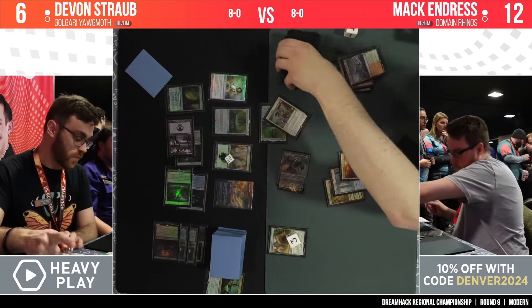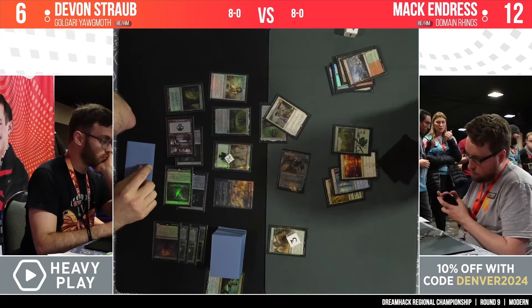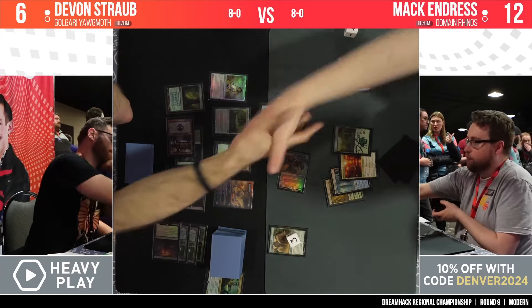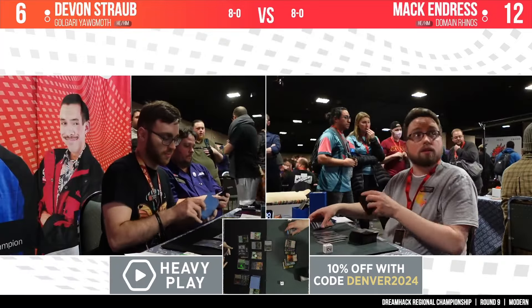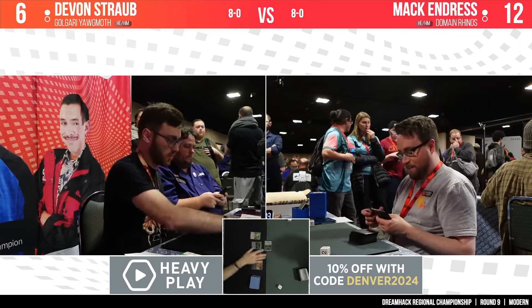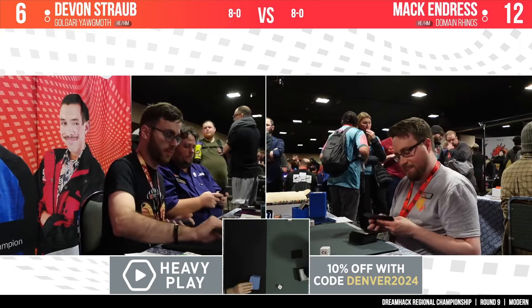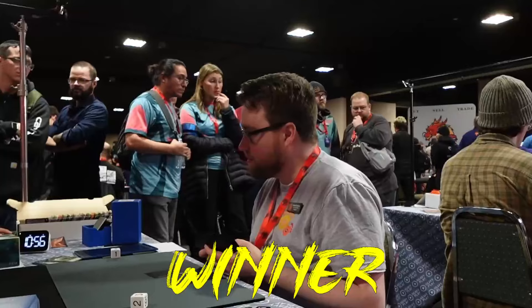Agatha's Soul Cauldron joins the party. What did he deploy after that? I don't know if I recognize the art — is it a Reclamation Sage? Looks like it didn't matter, because that is that, my friends. It looks like Mac Andrews is going to take game number three, with the combination of Devin's painful mana base, the turn-three Scion, and Devin not having clean answers early enough.